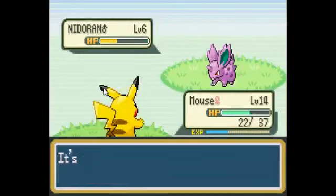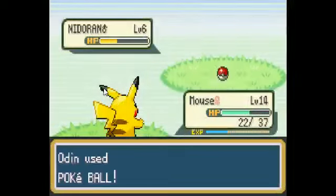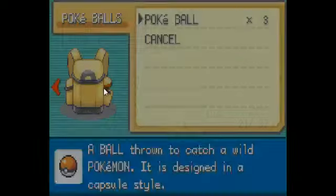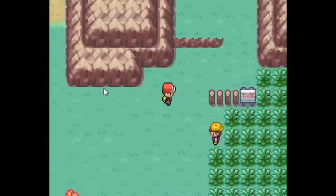Nidoran! Come on — it's paralyzed now, that should help. Nice. Should've just used Thunder Wave to begin with.